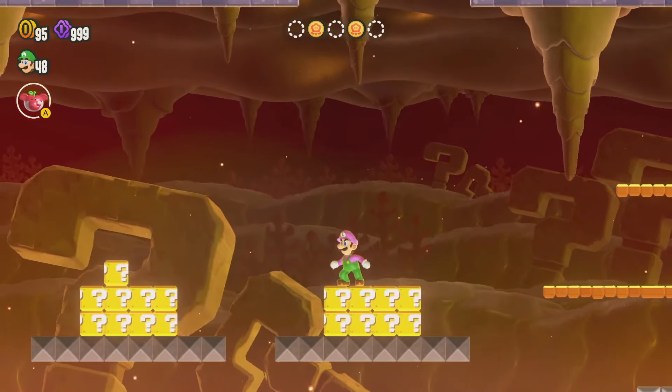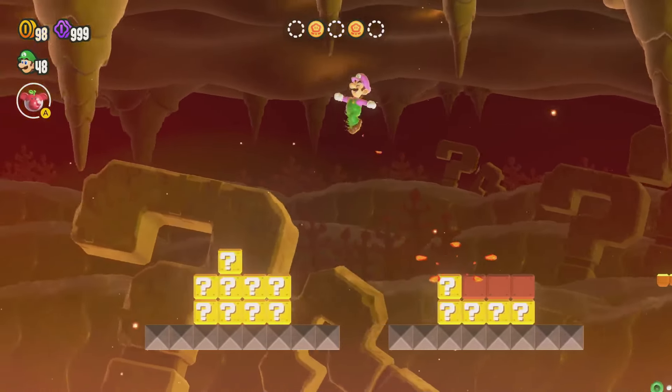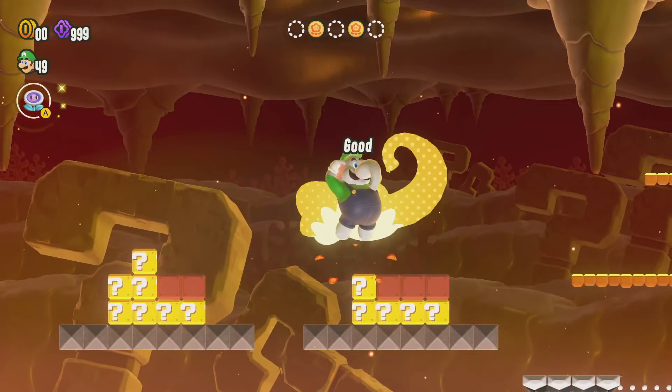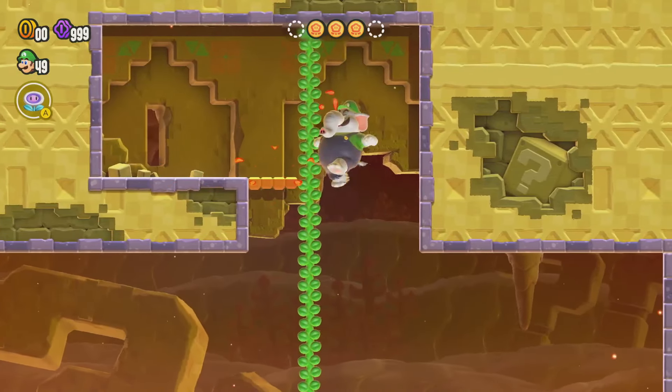You guys might see that there's a block over here that's sticking out, but there isn't one like that on this side. There's a hidden one somewhere around here — maybe you have to use the nosy-nosy attack. There we go, that's what you have to do. You use your nosy-nosy to go like that, and then you can climb up here and get this one.